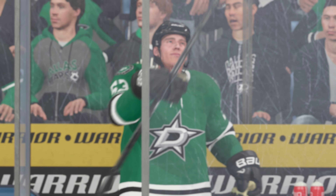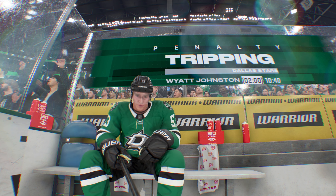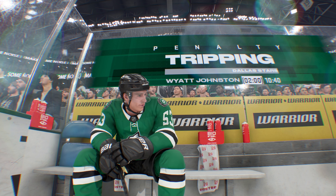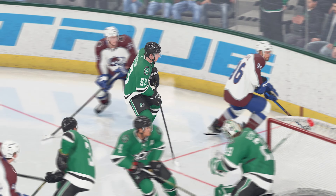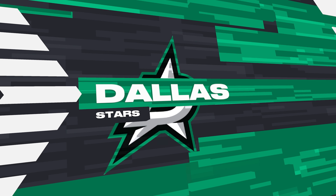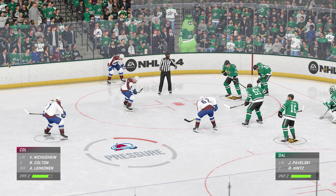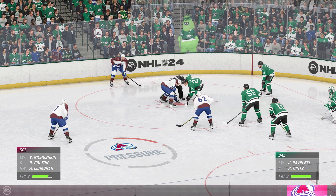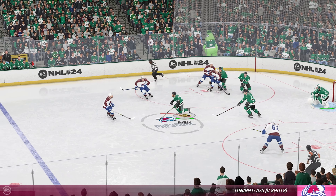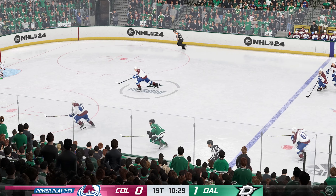It's kind of hard to protect a one-goal lead when you're sitting in the box and your team's shorthanded. PK units are going to have to find a way to stave off the power play here and get the job done. This penalty kill is ranked top 10 in the league. It's the first penalty kill they'll have to do tonight, but they know how to get the job done — they're so effective at shutting the other team down. We shouldn't be too concerned here, but let's see what happens.